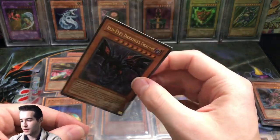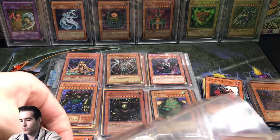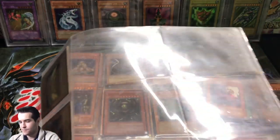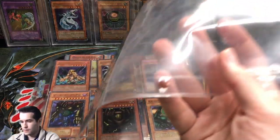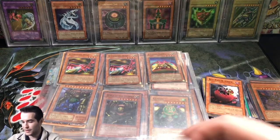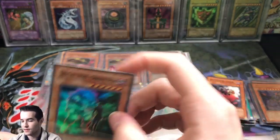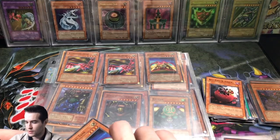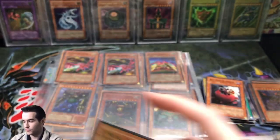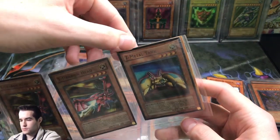And then a Red-Eyes Darkness Dragon — which is not an expensive card at all but really cool, like one of the most epic artworks in Yu-Gi-Oh. There are so many cards in here that I just completely forgot about. By the way, I spent 350 dollars on this collection so I think that it was a pretty good deal. I got a lot of epic cards out of here for 350.